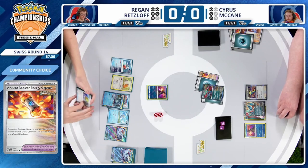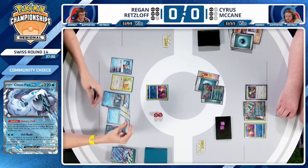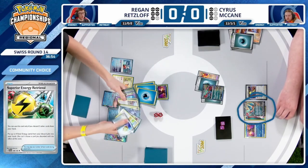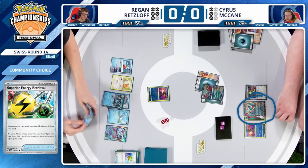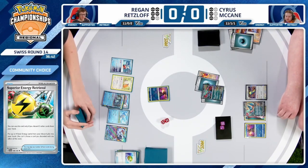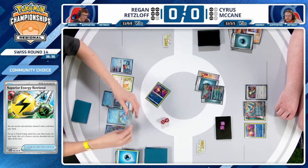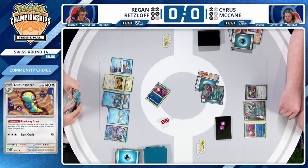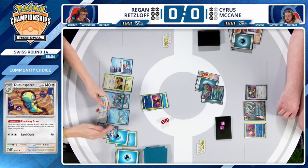That's a lot of energies required — probably another Superior Energy Retrieval needed. And once you do, your reward is only one prize card. Then when this Roaring Moon comes up and potentially takes your Chien Pao down, Cyrus would be at one prize card. Cyrus with a really big advantage at this moment. You can't even try to trap the Dunsparce with Cyllene because the Dunsparce's ability can be used from the active spot. Regan needs a big whiff from Cyrus, who has very properly conserved the Dunsparce for the dig he might need.